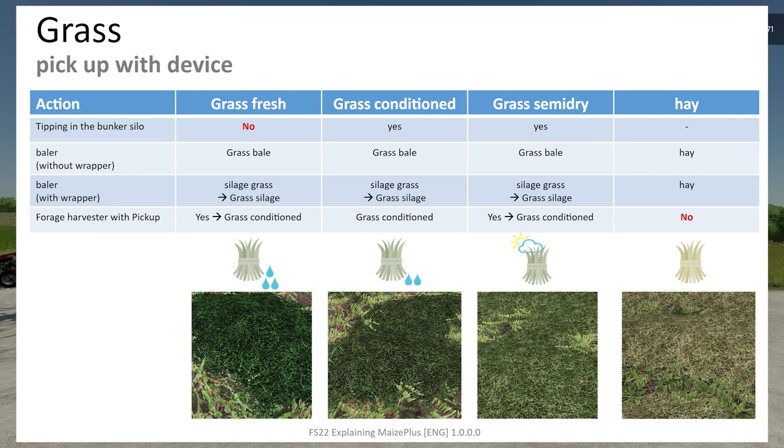For the forage harvester with pickup: picking up fresh grass gives you conditioned grass; picking up conditioned grass gives conditioned grass; picking up semi-dry grass also gives conditioned grass. You cannot pick up hay with the forage harvester pickup. The chart also shows the different icons: the grass icon with three water drops is wet grass; two water drops is conditioned grass; the cloud and sun icon is semi-dry grass; and the dried-out grass icon on the far right is hay.